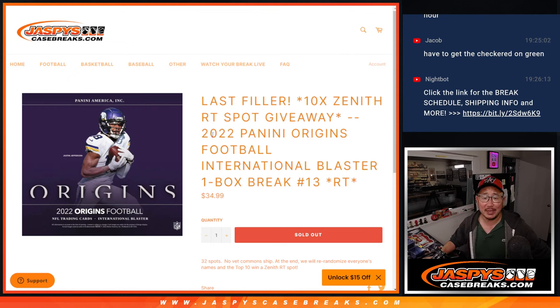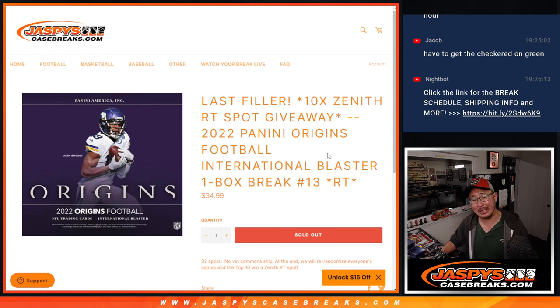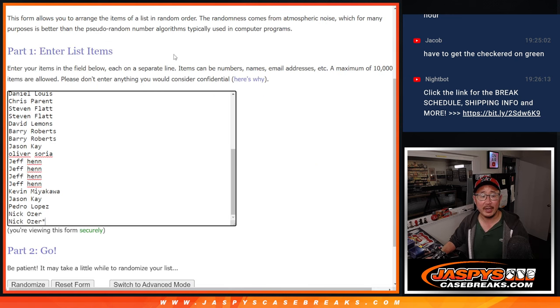Hi everyone, Joe for JaspiesCaseBreaks.com coming at you with 2022 Panini Origins Football International Blaster Break number 13. It's the last filler we've got to do to unlock that Zenith break coming up in the next video. Big thanks to this group for making this filler happen, appreciate it.